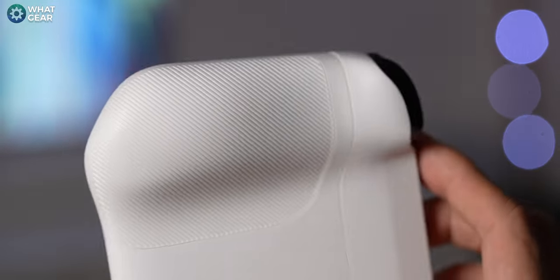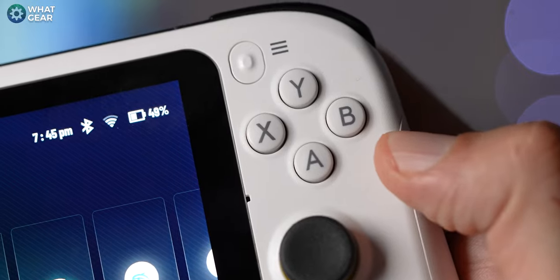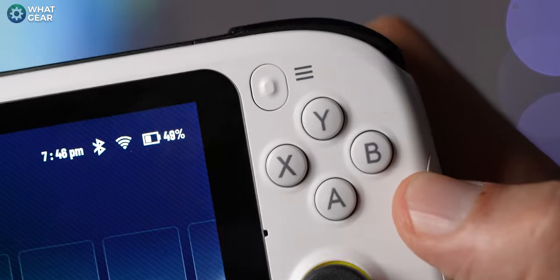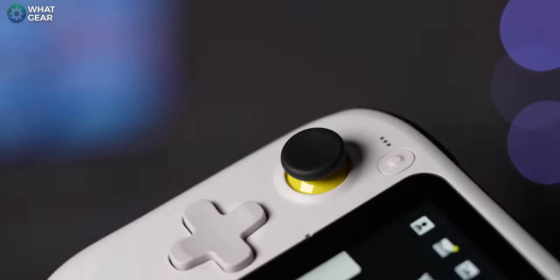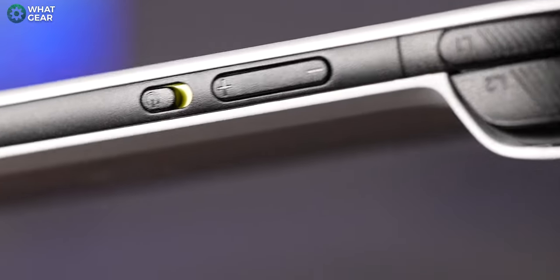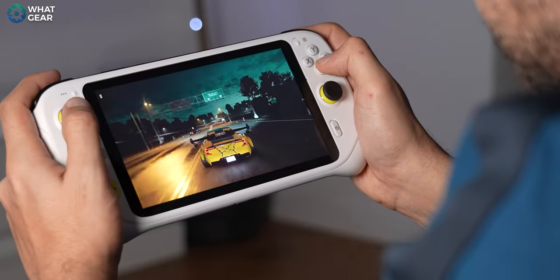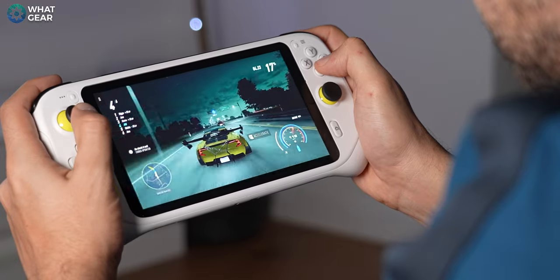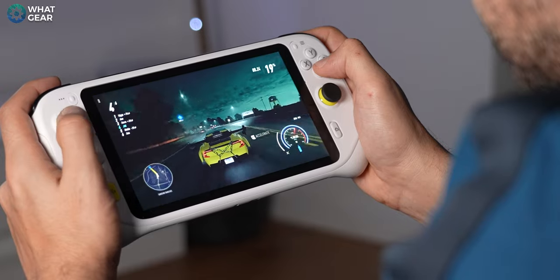The ergonomics of the device, the grips, the textures, and the placement of the buttons make this easily one of the most comfortable handhelds out there right now. I do like the additional buttons that can be mapped in emulators to do specific things. And I'm a fan of the yellow accents on the sticks, the switch on top, and the Logitech button. It's no surprise the design has been well thought out — I heard the design team behind this are the same people behind some of Microsoft's first party Xbox designs.